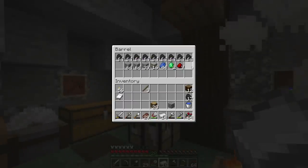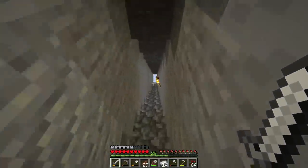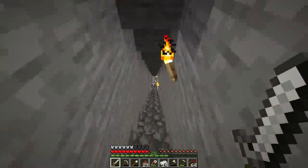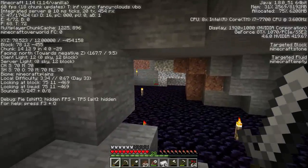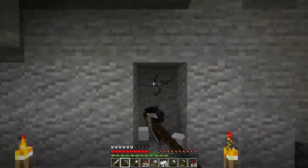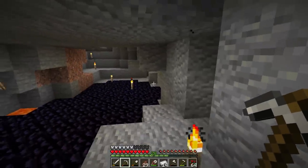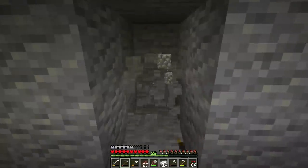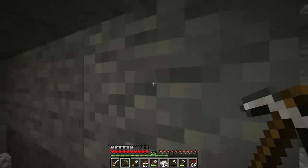So we're going to do a little bit of strip or branch mining. That's basically probably the best way to find diamonds early on. You'll want to go down to around y12 — that's my favorite — and make long hallways. Go over two blocks, then do another hallway, and keep going. Diamonds spawn pretty low and this is an effective way to find those elusive shiny blue rocks.